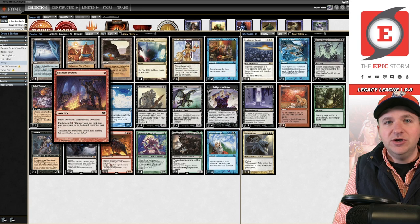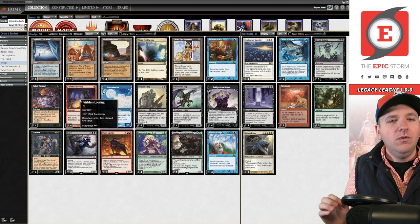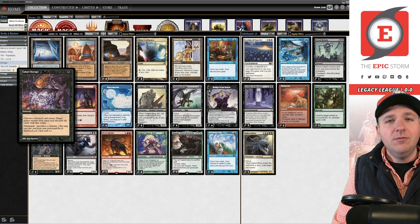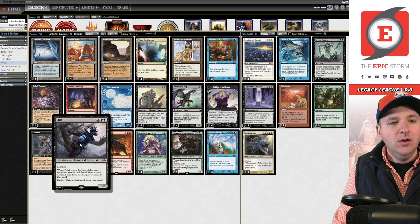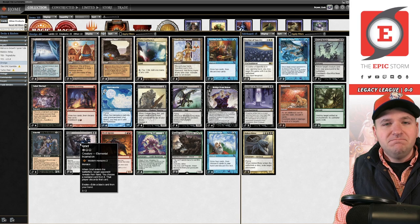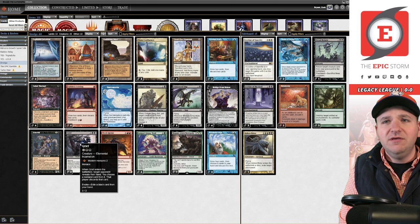What makes this deck interesting right now is playing Grief from Modern Horizons 2 in conjunction with Cabal Therapy. You get that Probe-Therapy interaction that Legacy had when Gitaxian Probe was legal. That's the reason to play this now — you get protected turn one wins with Grief. You don't literally win on turn one, but you've essentially won the game by stripping the opponent's hand.